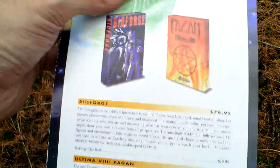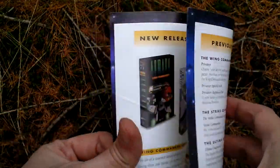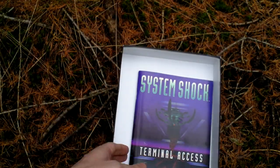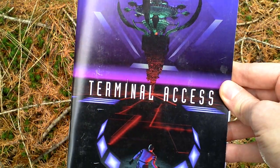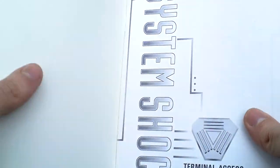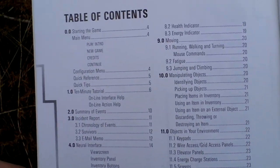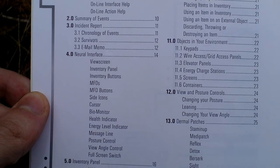Here is the catalog — advertisement for some Origin games. And here is the game manual named Terminal Access. Let's take a look at it and the table of contents — a lot of chapters.